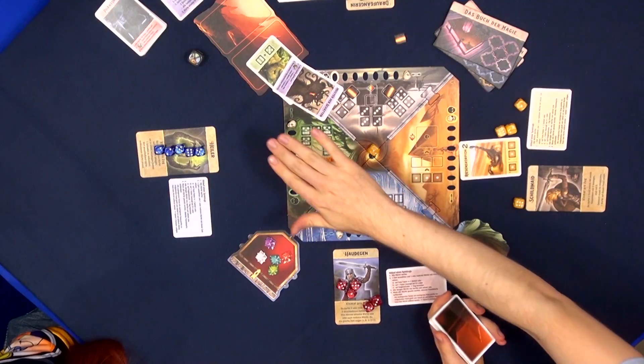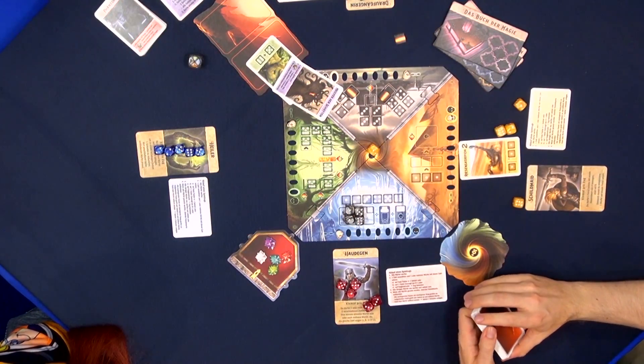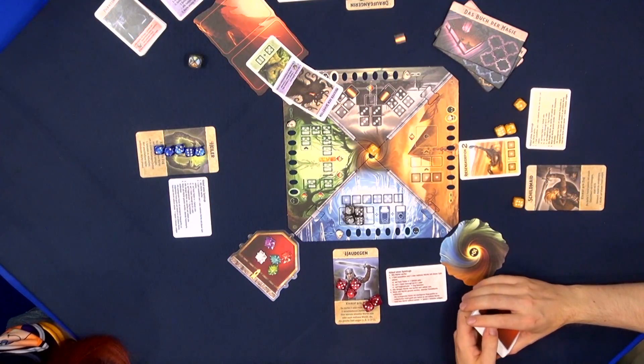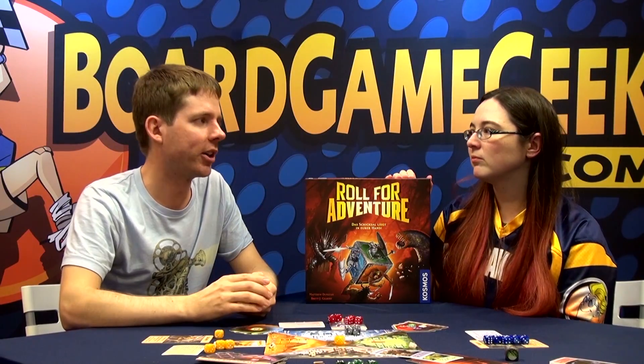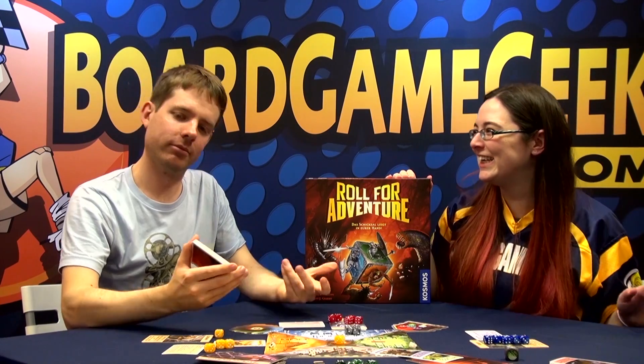That's basically Roll for Adventure. There's a bit of variety — extra monsters to add to the deck, two different sides to each of the realms for a different experience, and different characters. It plays two to four players in about 30 minutes. In German it's available here at Essen, and the English version will come out in 2019. So look for it in the US in 2019.